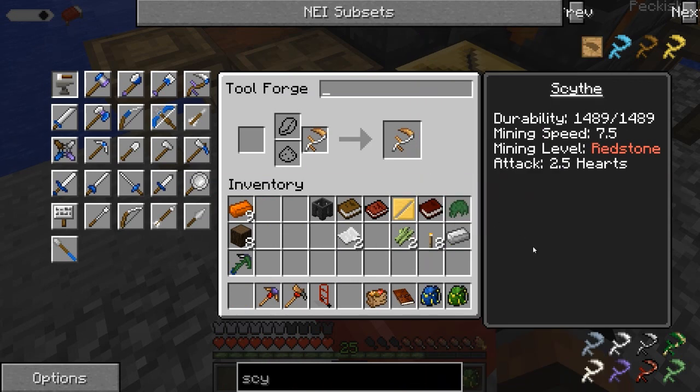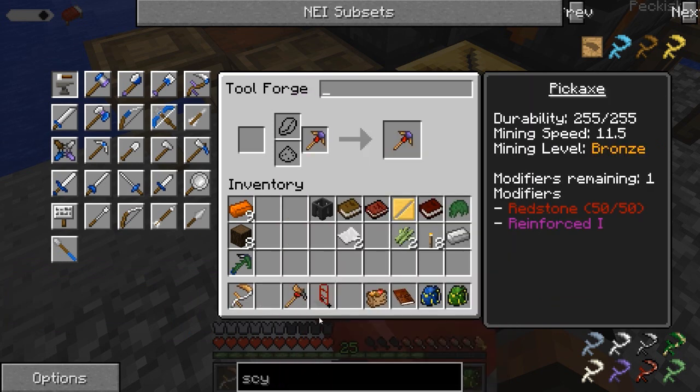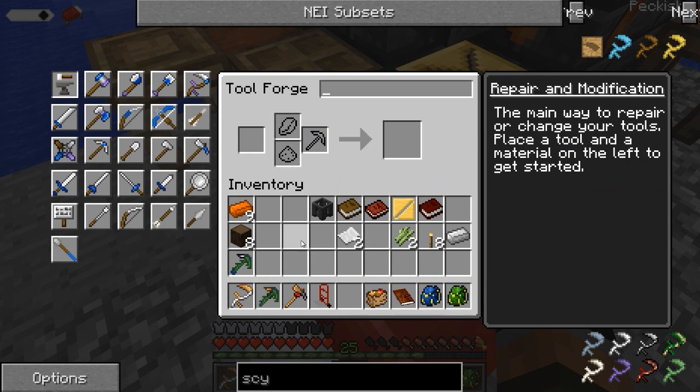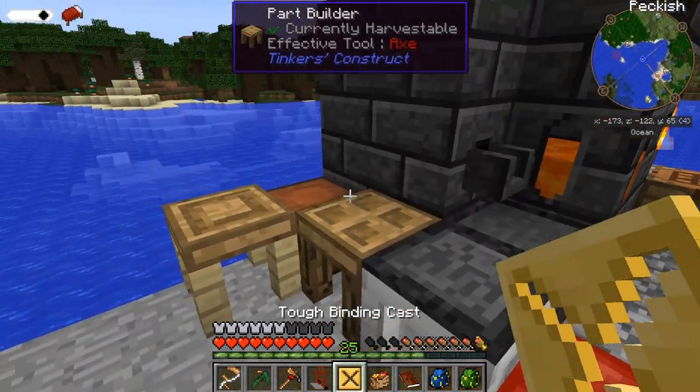Unfortunately we don't have any modifiers on the scythe right now — we'll get some soon enough. We do have a modifier on our pickaxe though. Let's give it a ball of moss. It always looks so bad on there, but that way I don't have to always repair it manually. We'll add the repair modifier onto our pickaxe.